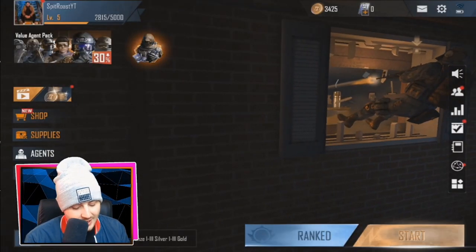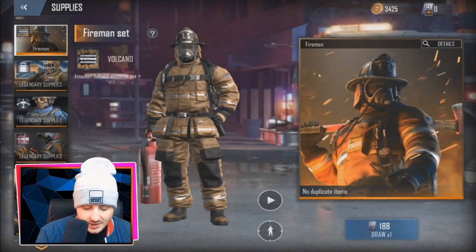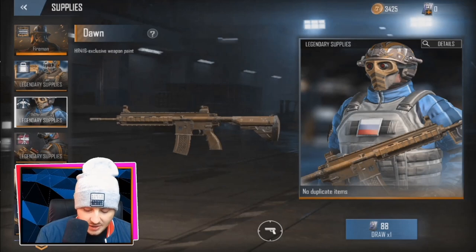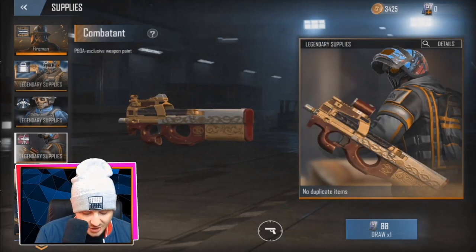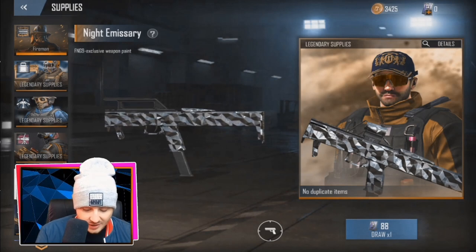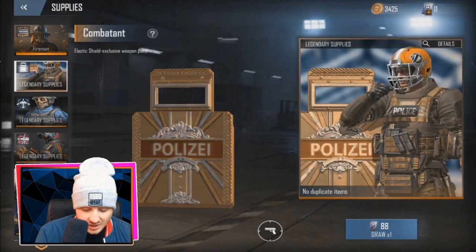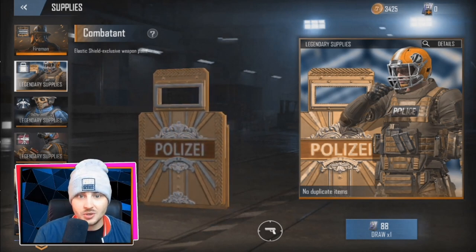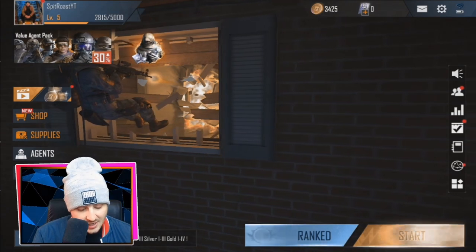Under the shop we have supplies, where you can get items like a P90 golden skin, an FNG amazing skin, and a golden shield for when you're using the shield agent. That's very cool.